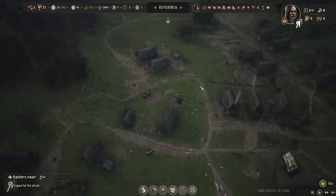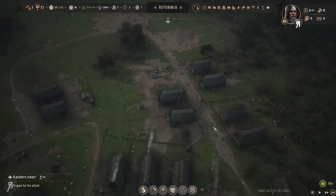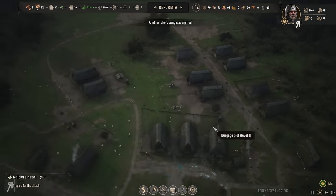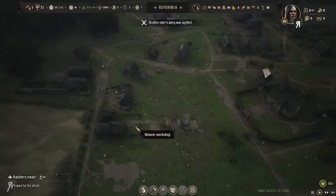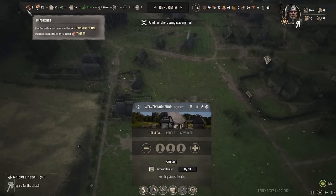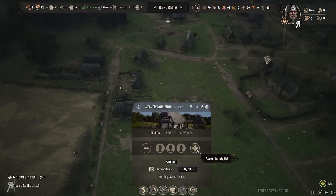I need to leave at least one family on construction, and then hopefully we can attract another family. We have 81% approval rating — people are loving us. Very nice!